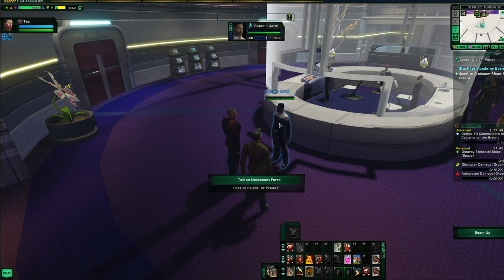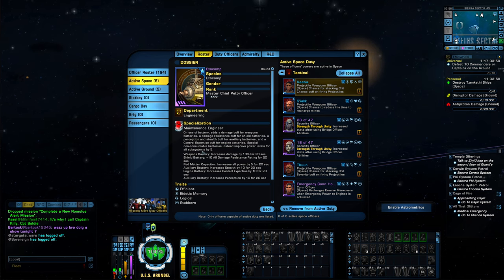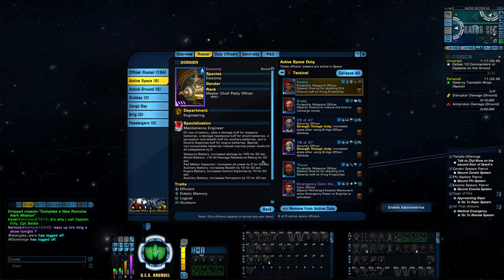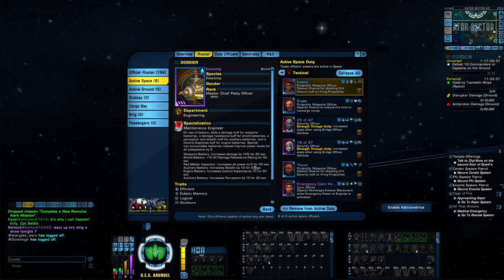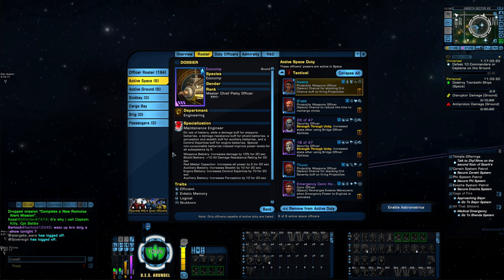You'll talk to this NPC — I think his name is Droll or something — click on him and it's done. The duty officer will appear in your roster. Looking at the Exocomp stats for the Federation side: when slotted active in space, it gives additional buffs to your batteries. For weapons batteries you get a 10% damage increase for 20 seconds; shield batteries give plus 10 damage resistance rating for 20 seconds; the red matter capacitor gives an additional five to all power settings for 20 seconds. Basically each battery type gets an additional buff or boost.